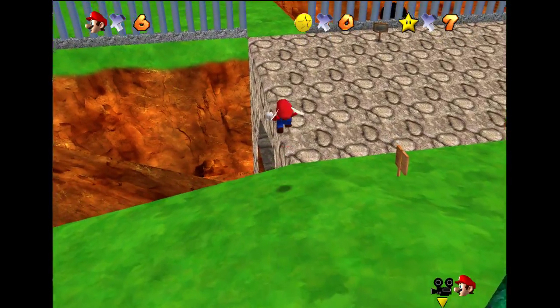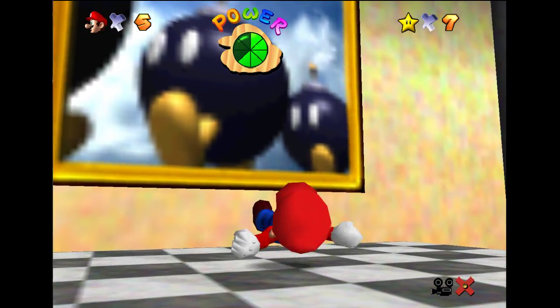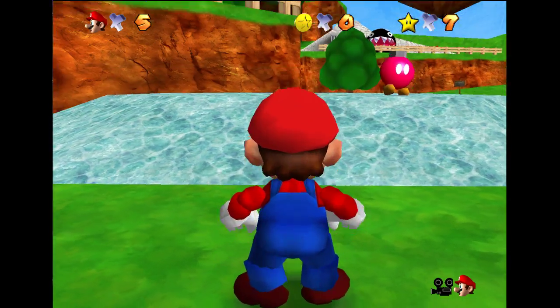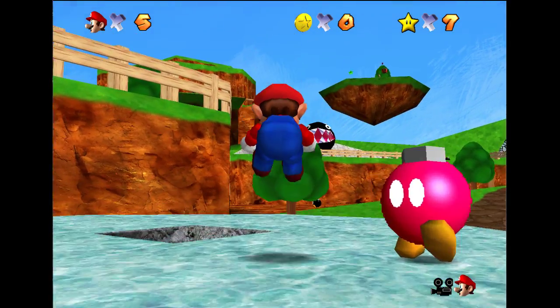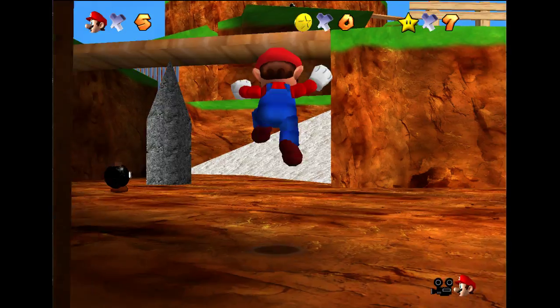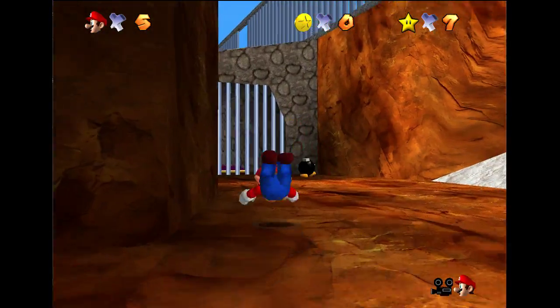We just need to loop around the mountain once and then — oh god, invisible walls, nice. We used the collision from the original Mario 64, and if you remember the original Mario 64, it had quite a few of these invisible walls over Bomber's Battlefield. I didn't think I would hit one in my video, but whatever. It's fine. I promise that was not made by me.